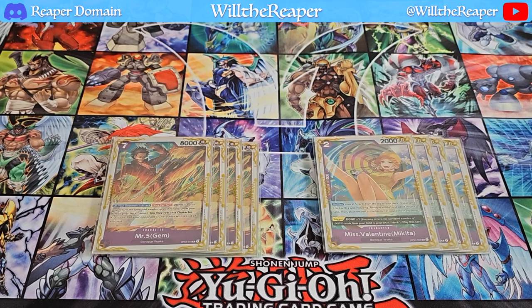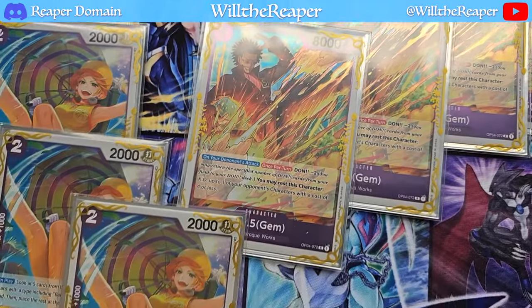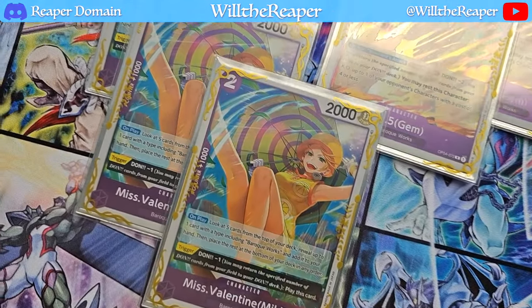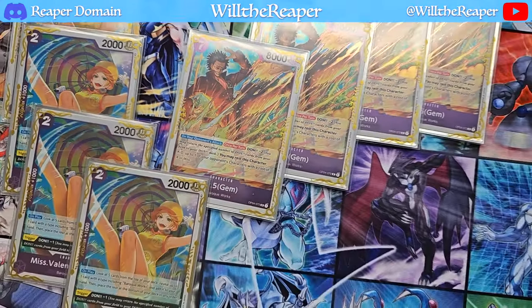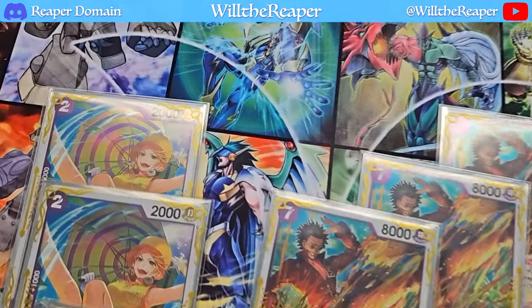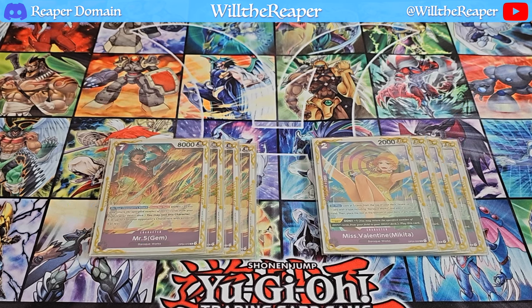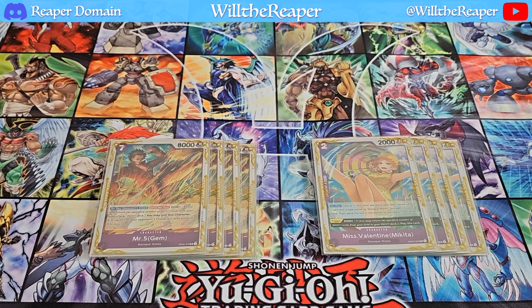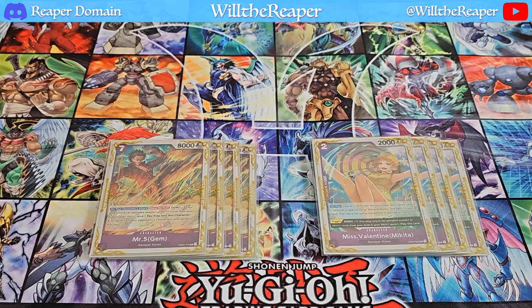Mr. 5 and Miss Valentine are particularly interesting. On your opponent's attack, for negative 2 don, you may rest Mr. 5 to KO up to one of your opponent's characters with a cost of four or less. Miss Valentine's on-play effect lets you look at five cards from the top of your deck, reveal up to one Baroque Works type card, add it to your hand, then place the rest on the bottom in any order. Together they add significant control and consistency.